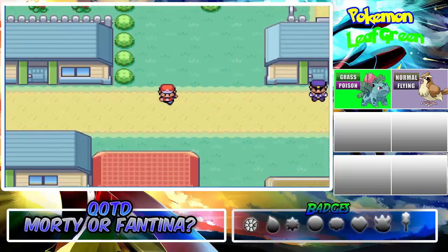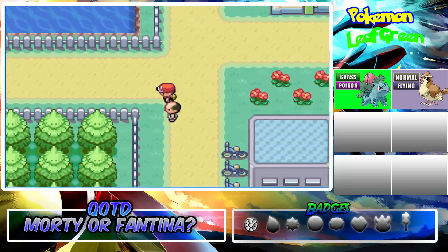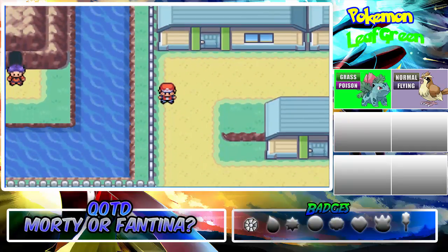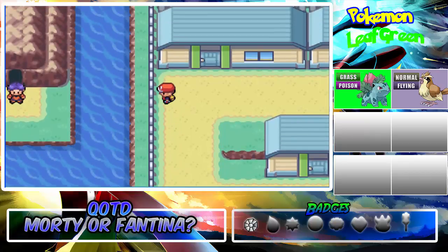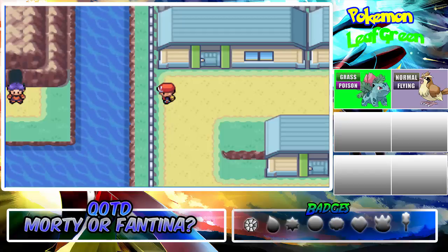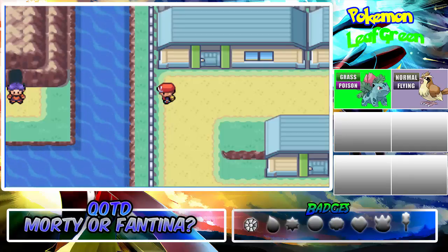Before I go into anything, let's see the Cerulean Cave. My obsession is the Cerulean Cave. I'm going to take that trainer with me someday. Hey trainer, you will move out after I beat the Elite Four — just wait. If it takes a month, I'm going to completely go for it.